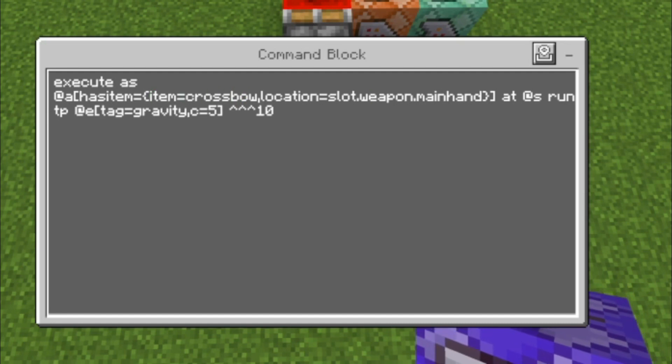Execute as @a has_item equals {item equals crossbow}. As @s run tp @e[tag=gravity, c=5] ^^^ 10. So we can target 5 entities at most.